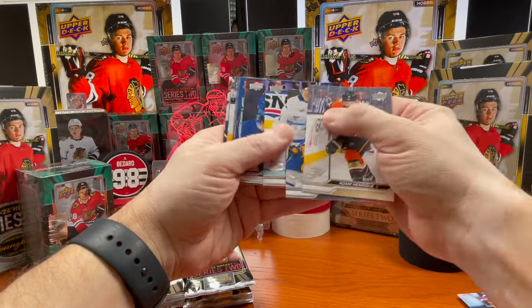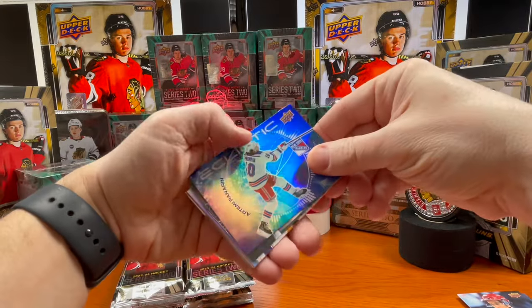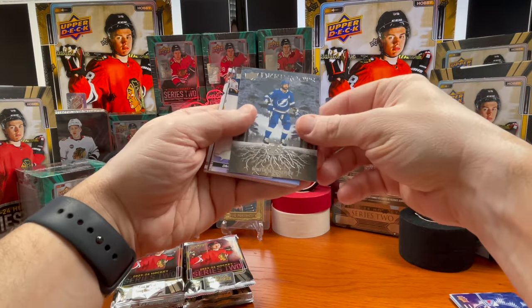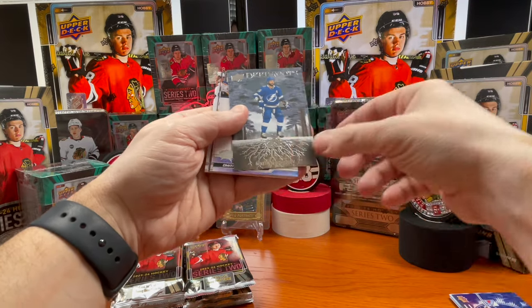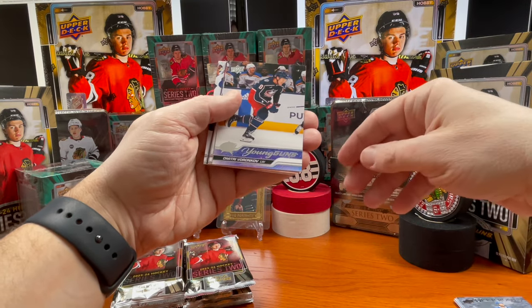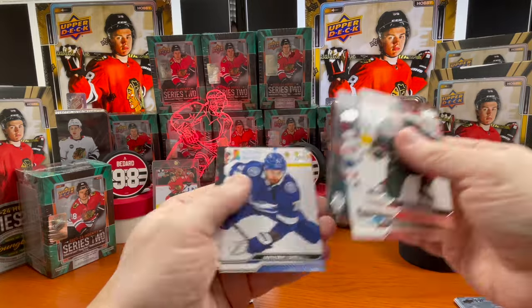I've been zooming through — I was calling everyone's name out but it makes the videos long. Here we have Artemi Panarin, Nikita Kucherov in deep roots — pretty cool cards — and a Young Gun of Dmitri Voronkov.